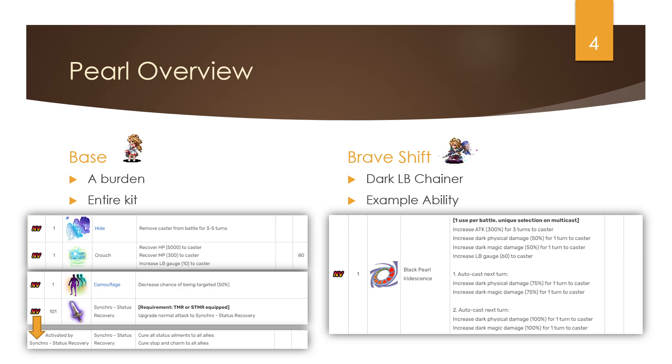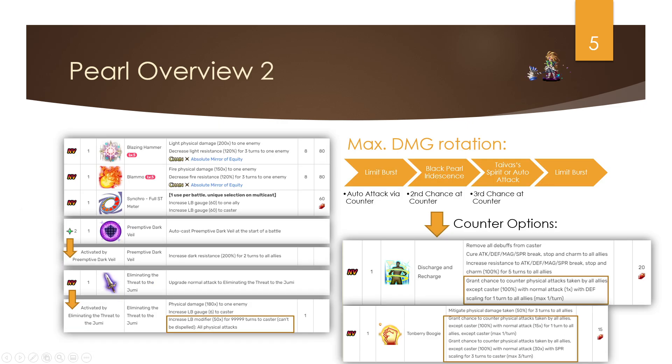Once she gets the Lady Black Pearl upgrade, she is super strong in the game too. In the brave shift in FFBE she is a dark limit burst chainer, and she also got the cool global upgrade to her Grandis — a 300 LB damage rolling amp starting at 50% and ending at 100%, which also fills her LB gauge.